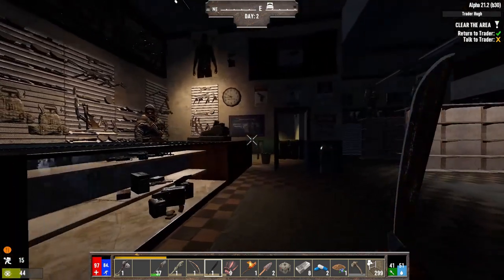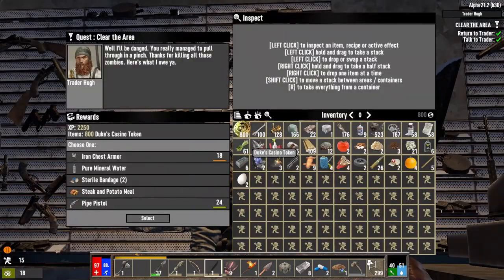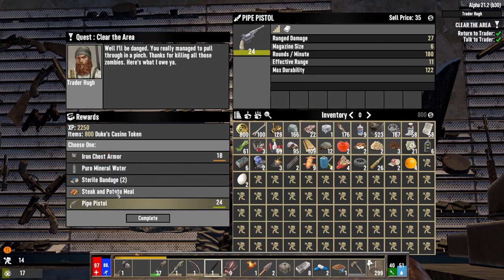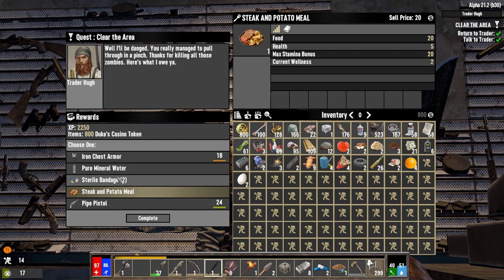We have iron chest armor — great and all — but I really don't want to lose more mobility. I barely have any as is and stamina per second is a big no-go. Pipe pistol — never gonna use that. I might just take the water, or actually the mineral water for the wellness.